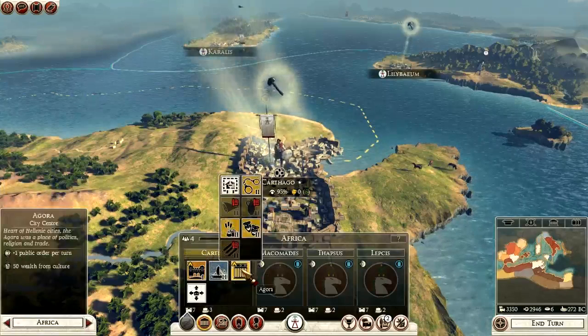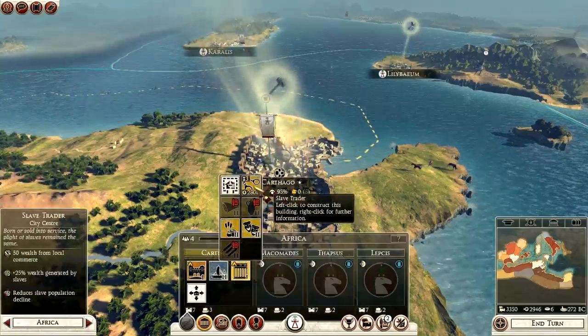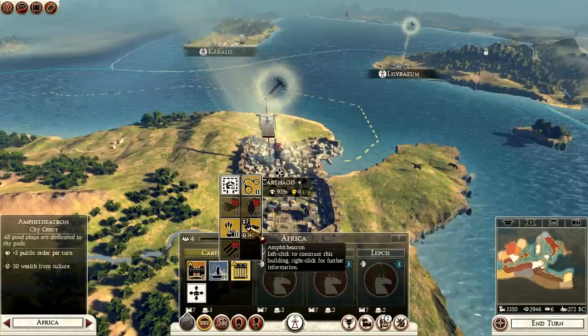What can we go for? Agora market? Slave trader? We need the public order and the wealth, so we'll go with that one.